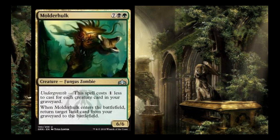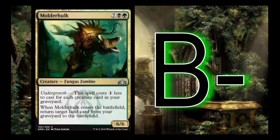Molderhulk is a 7-mana black-green with its cost reduced by 1 colorless mana for each creature card in your graveyard, so it can get down to 2 mana. It's a 6/6, and when it enters the battlefield, you return a target land from your graveyard to the battlefield. Ideally, with 7 creatures in your graveyard, this is a 2-mana 6/6 that ramps you on land — which is insane. I'm excited to test this in Dredge in Modern. In Limited, it's a B-. It's going to ramp you mana and it won't be hard to make it cost 4 or 5 mana.